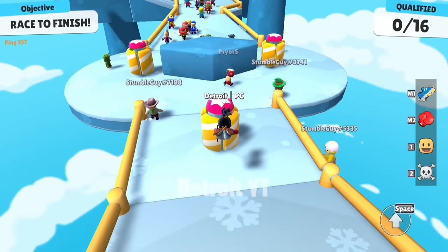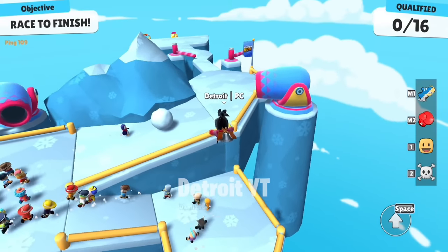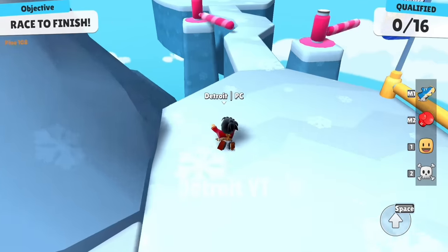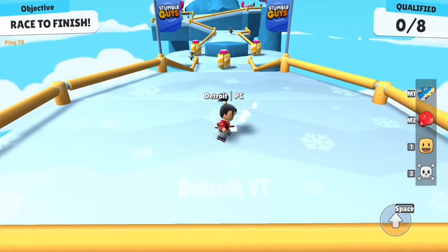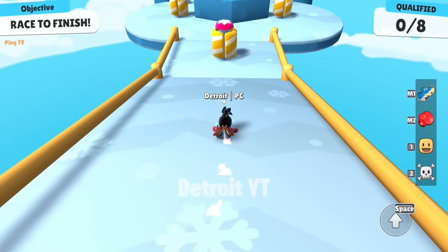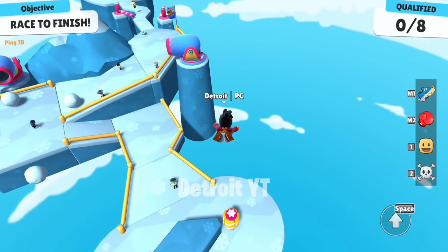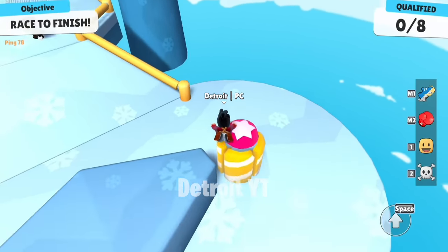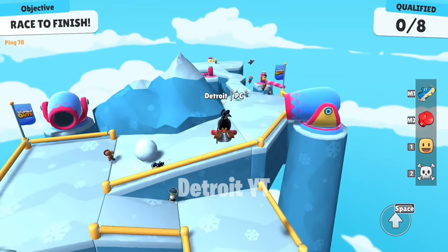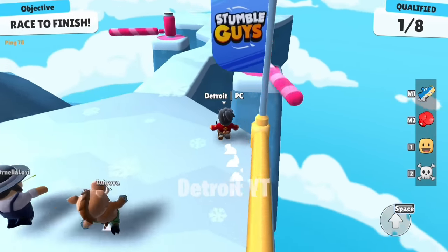People think that this is the hardest and fastest trick in Stumble Guys, and I agree with that. But right now I am going to tell you how to do this trick easily, so that even an average player will be able to do it. No one can do this trick exactly in every match on the Icy Height map, no matter how pro they are. That's why I have found an easier way which you can use in every match to qualify faster.